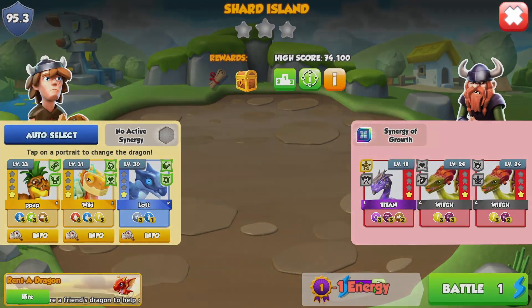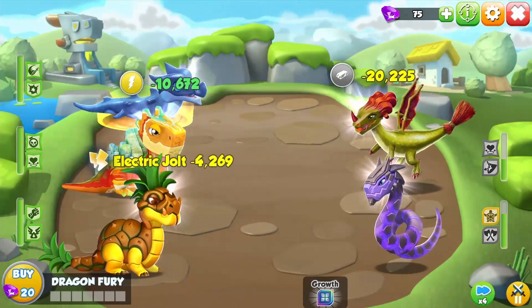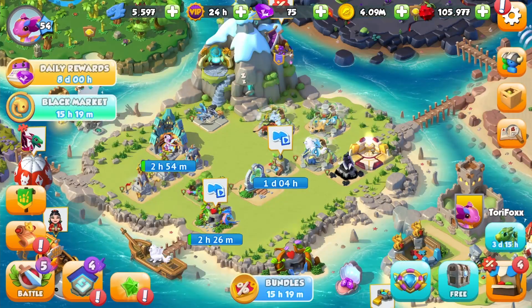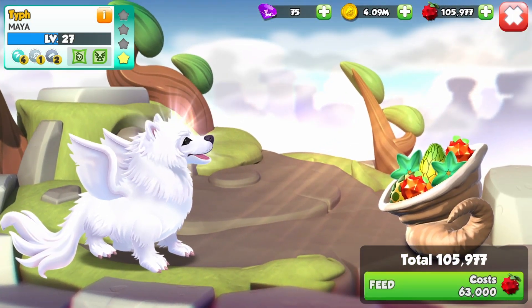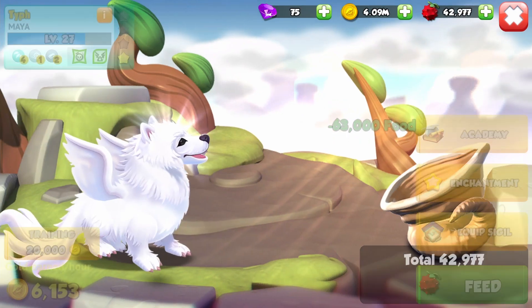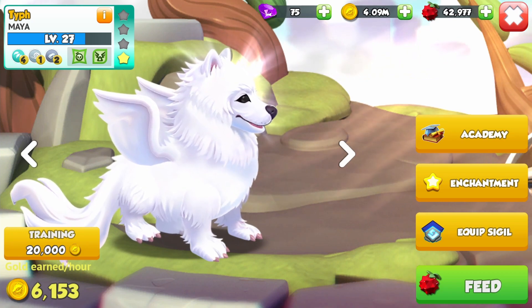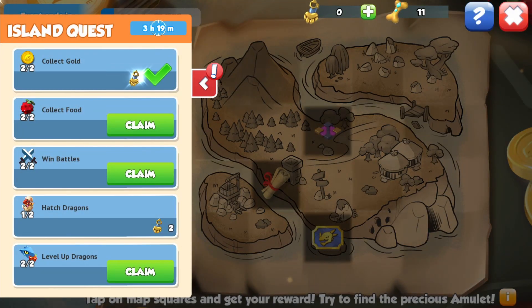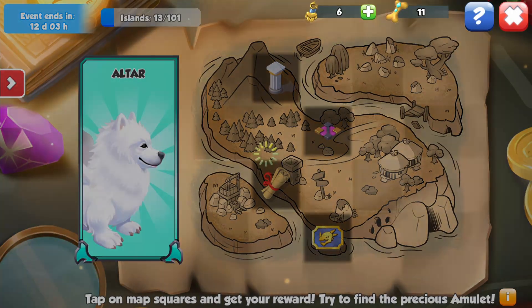We're gonna level up our Maya dragon a little bit more today. If I could get her to level 30, that would be really nice. The Maya dragon was the dragon I got from the primal event — I didn't know which dragon to pick, so I let a random number generator decide. The Maxine dragon (the Corgi dragon) was number one, the Juniper dragon was number two, and Maya was number three. The random number generator picked number three, so I went for the Maya dragon.